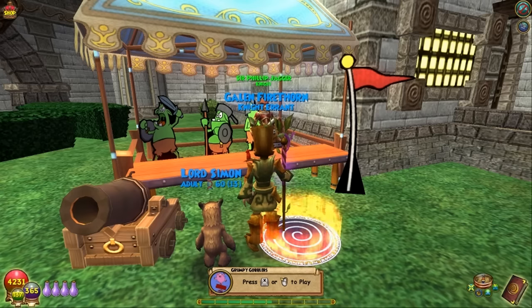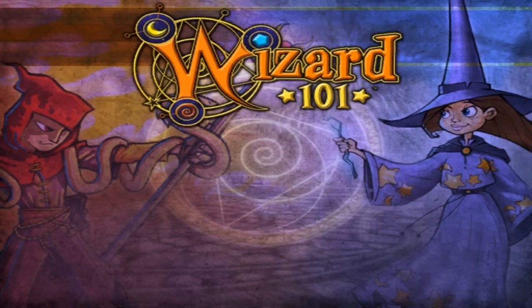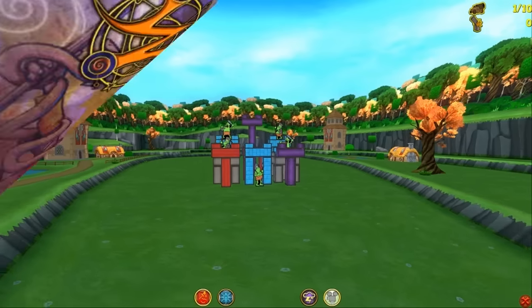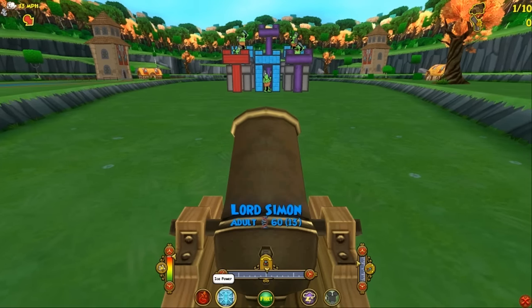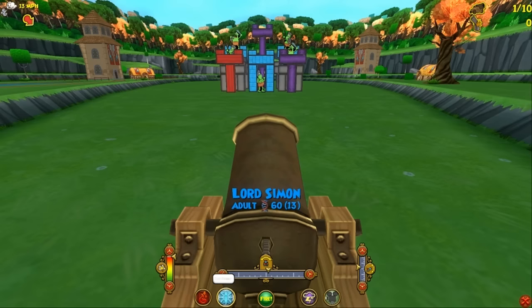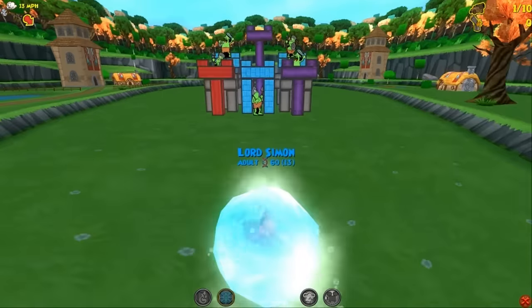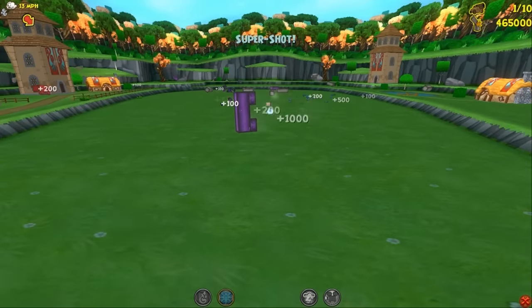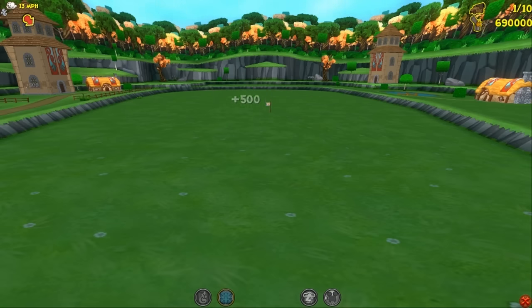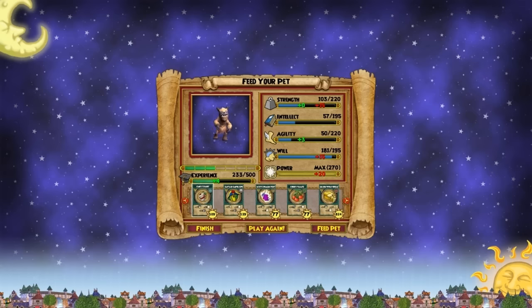I'll get him trained up for ancient and be right back. One more train for Lord Simon to reach ancient level. So far this hasn't been too bad of a pet. He swings kind of funny when you shoot him out of the cannon, and it seems like it throws me off a little bit on accuracy. Ordinarily I can one-shot this thing — he just kind of shoots out of the cannon a little wonky. Let's see what he gets for his talent.